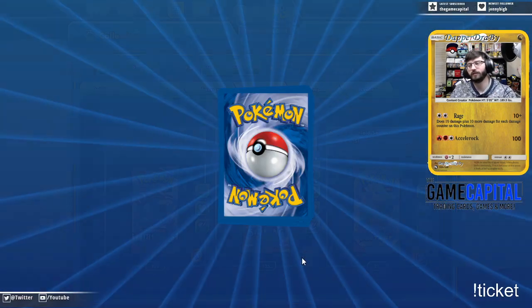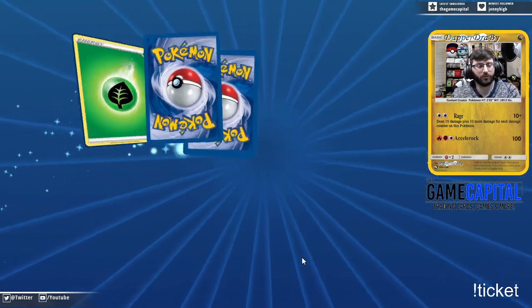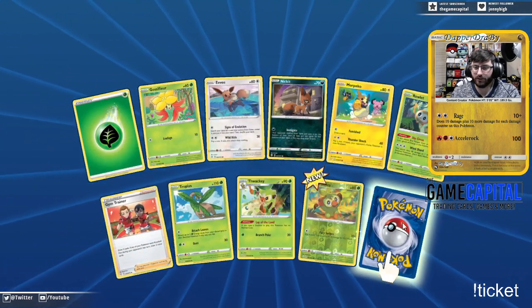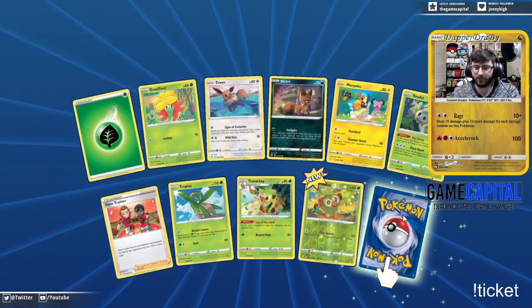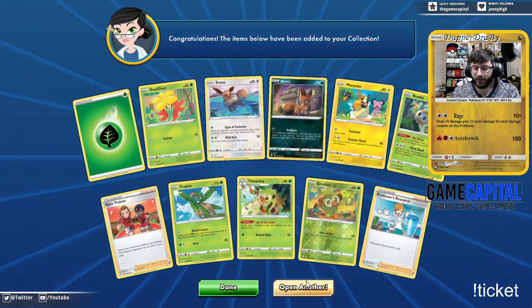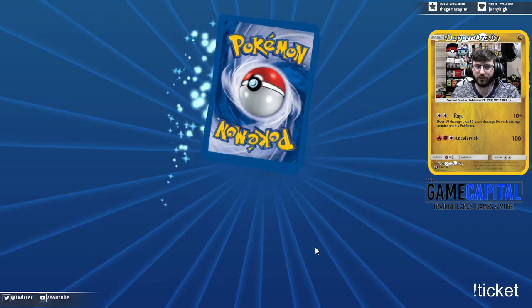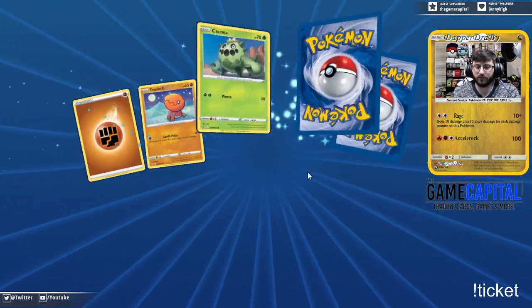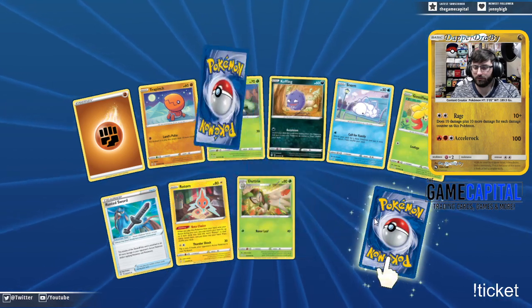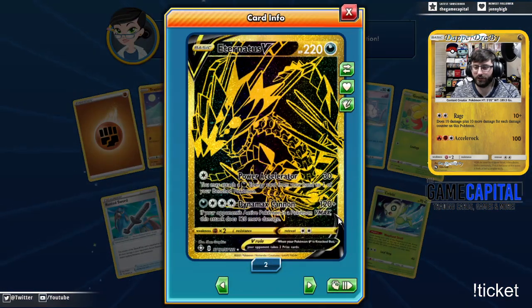Can't use the Yamper now, doesn't have Ball Fetch. I'm disappointed. That's a lot of grass — I have five grass cards in this pack. That's quite a bit. Gold Eternatus! Gold Eternatus. Gold Eternatus.